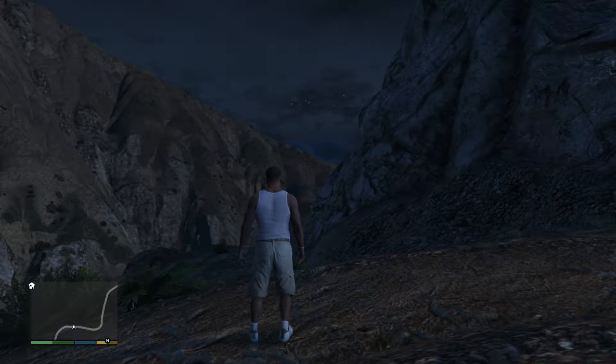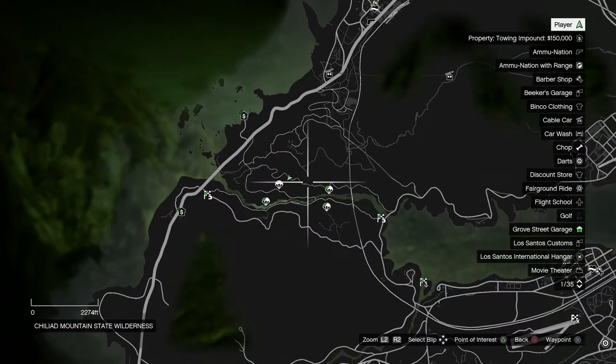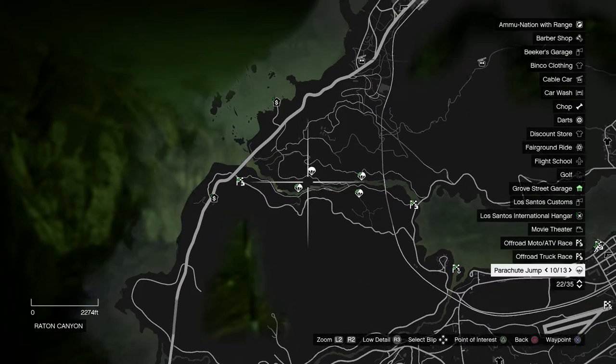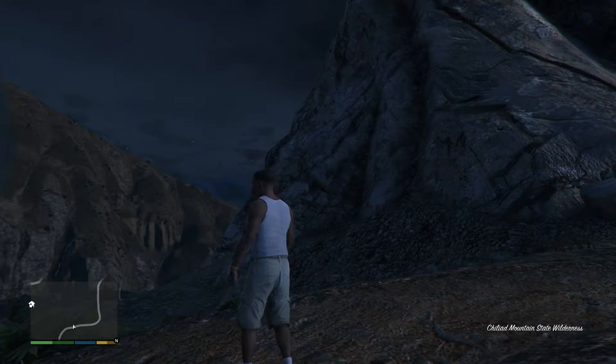Hey everyone and welcome back to Grand Theft Auto 5. On this video we're going to be completing the parachute jump Falling Mouse. This is another one of those parachute jumps out in the wilderness. It's in this block of four parachute icons and it's the top left one, and the hardest thing about this is probably just getting to it.